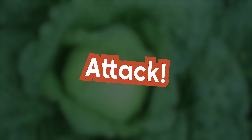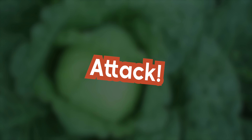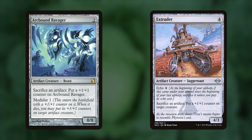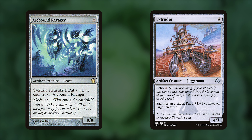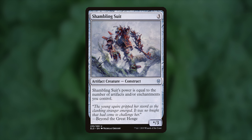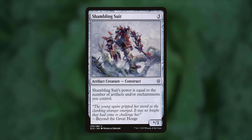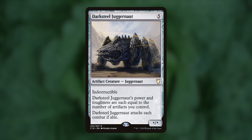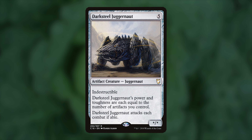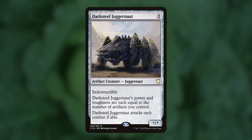Now we're going to attack. These are the best cards for the deck, contingent upon how many artifacts and/or enchantments we have — they make for big baddies that help us beat down opponents. Arcbound Ravager and Extruder both act as free sac outlets for our artifact tokens, while also making themselves bigger. In the case of Extruder, you can make other creatures larger as well. Shambling Suit, like Bronze Guardian, has a power equal to the number of artifacts we control, plus enchantments — so this thing will probably get big pretty fast. Darksteel Juggernaut: power and toughness equal to our artifacts, plus it's indestructible — this will just be huge really fast, especially since it has to attack every turn.